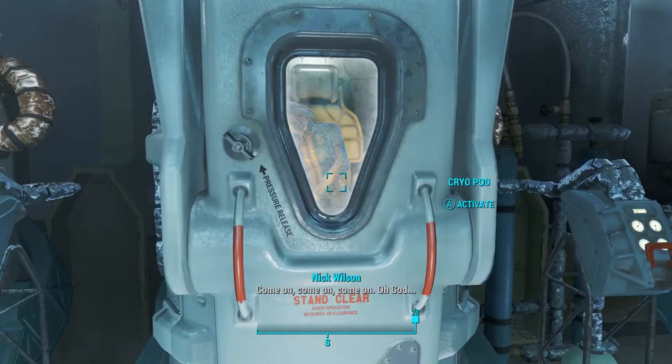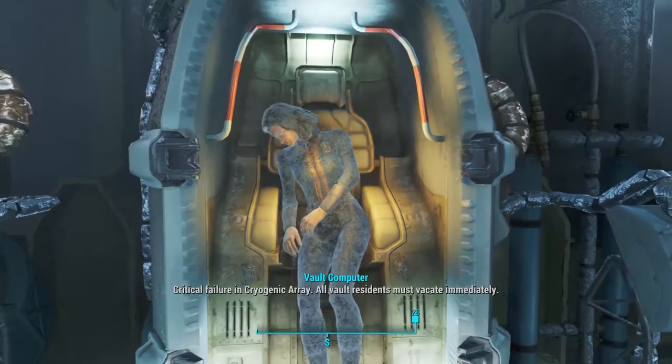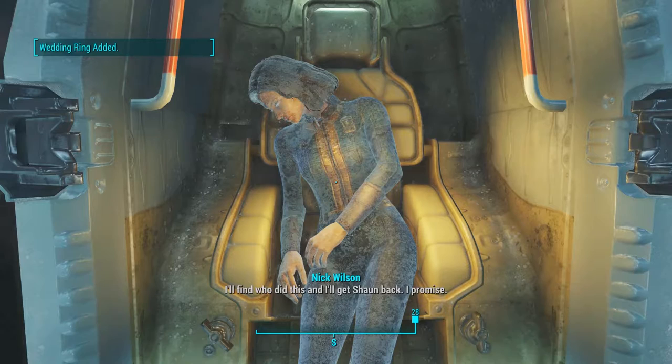"So we have motivation now. You think you're safe inside this metal tube, and then you find out — nope, your family's still torn apart." First quest activates. "Come on, come on! Oh, God! Yep — she is not with us. I'll find who did this, and I'll get Sean back. I promise."